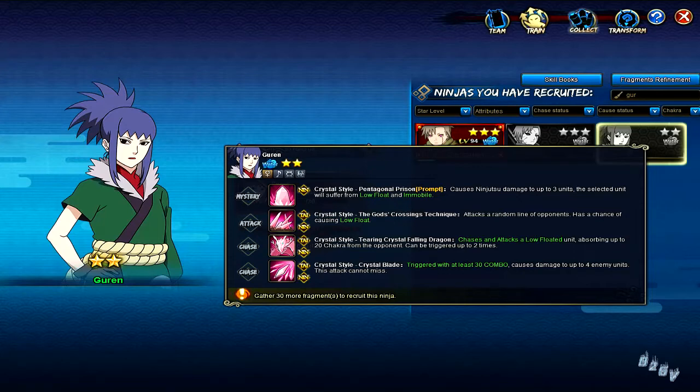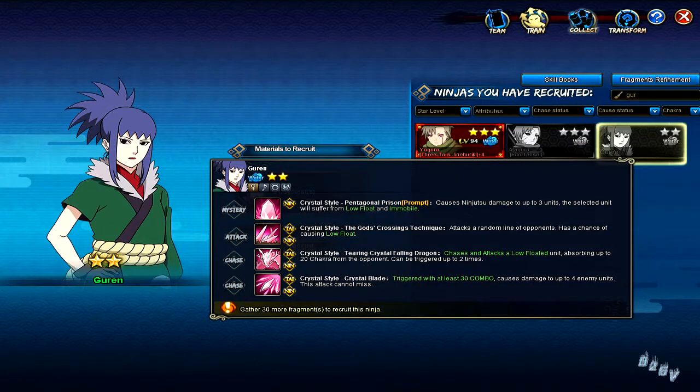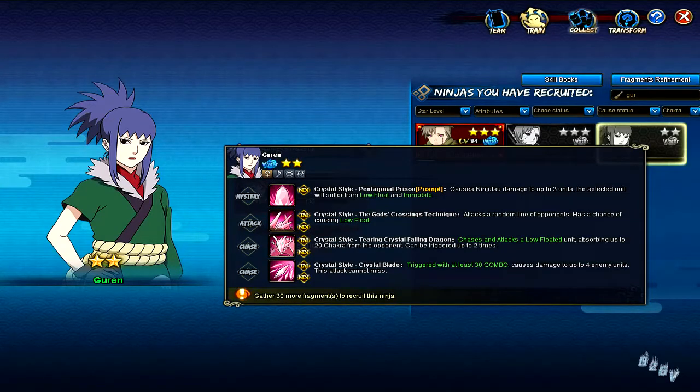She basically just chases low float — she's like an ender. You do a whole combo that ends on low float, put her there and she'll chase it. She doesn't create low float herself, similar to how kid Obito always chases high float but doesn't create it. She also has a 30-hit combo chase that hits four enemies and can't miss — that's pretty cool. She's a solid low-float combo ender.